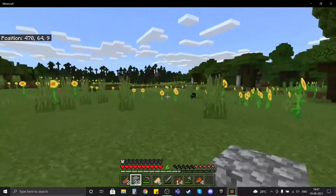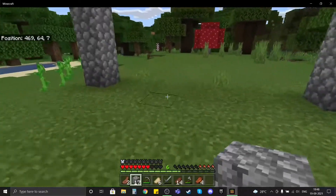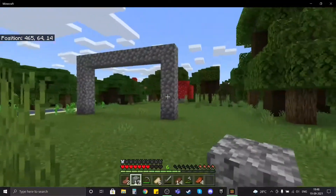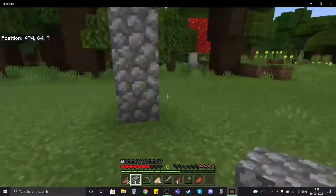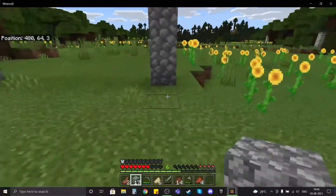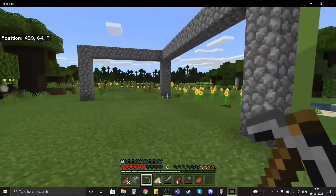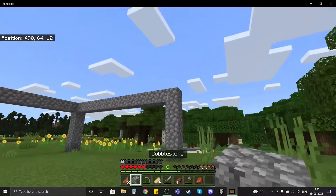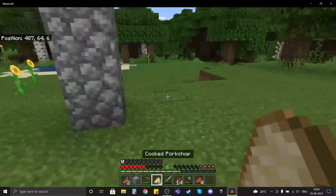Five minutes later — okay, so I'm done with a bit of the building. Just a bit, just for like the pillar area. I want to keep stone as the sides and dirt as the main part — I know it sounds very dumb, just wait to see. Well, this is awkward — I ran out of stone. I've just got one cobblestone block left.